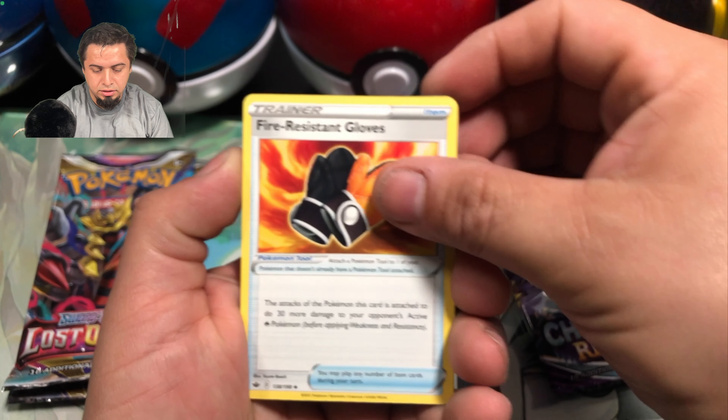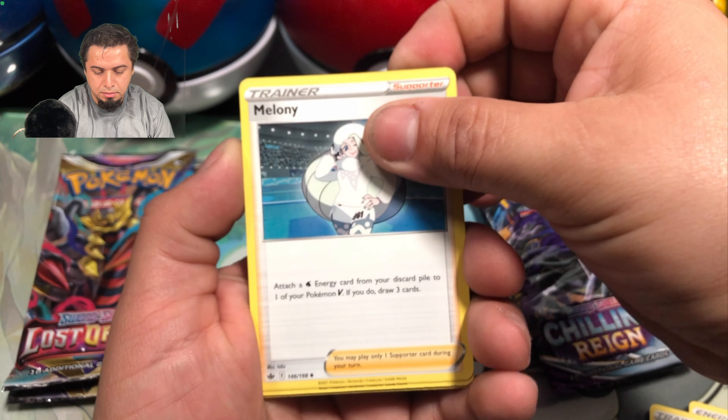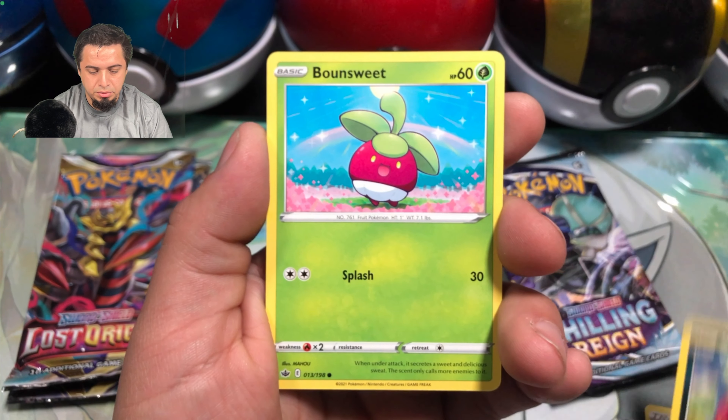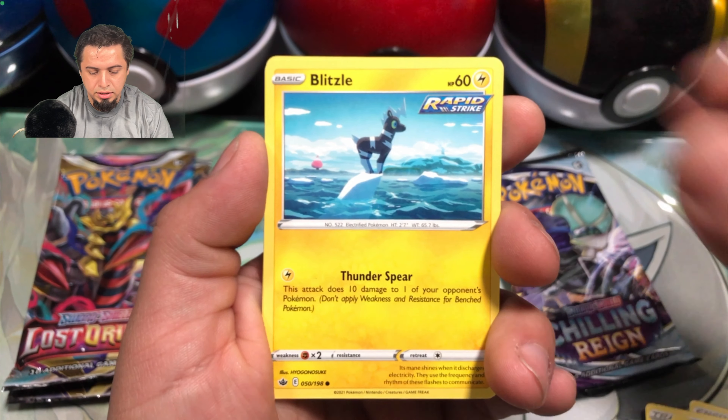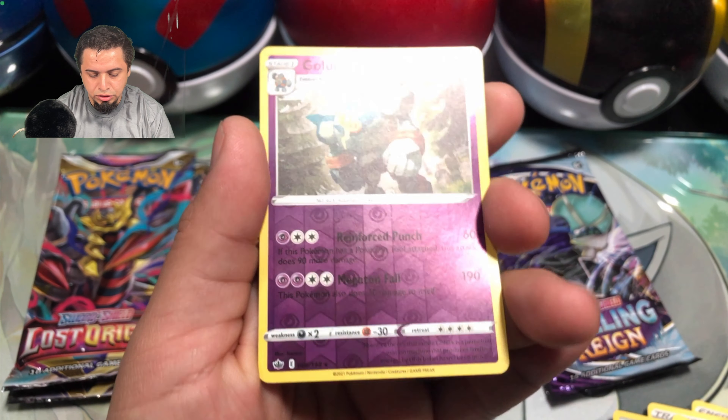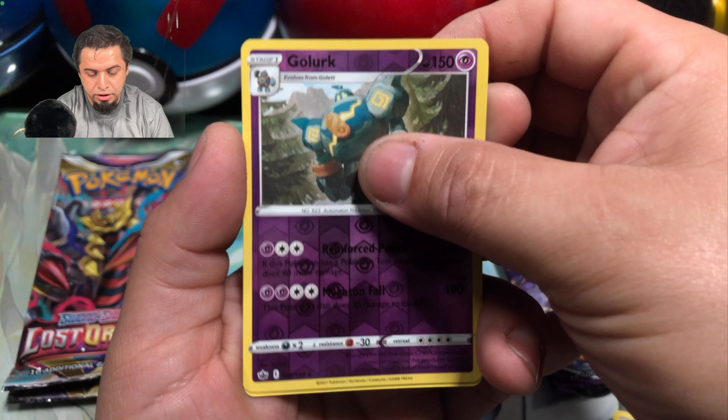Metal Energy, Fire Resistant Gloves, Melanie, Warlipede, Ralts, Divineapede, Bonesweet, Blitzel, Aeron — and a Reverse Goalurk. And for a hit...